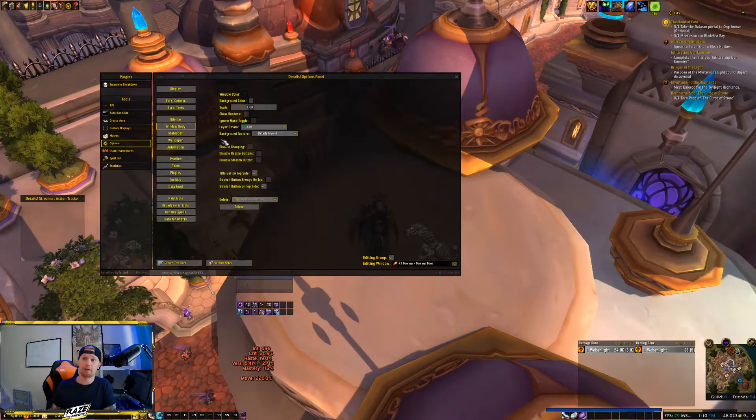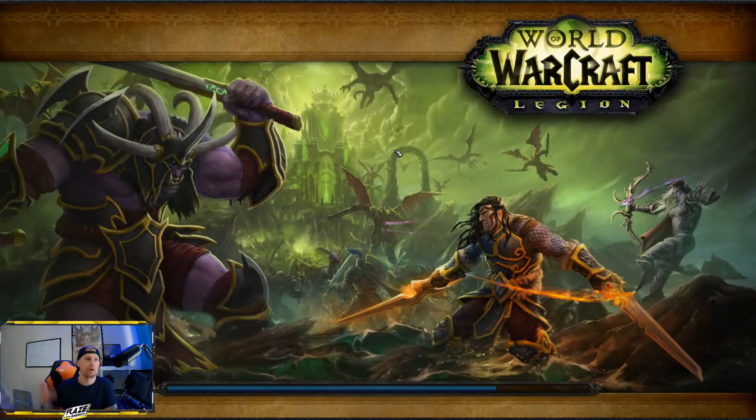Go to 'Window Body' and at the bottom you'll see 'Delete.' I can see two windows listed, so I click on my second one — the healing one — and click Delete. The game will reload quickly, and once it comes back you'll just see your remaining window.